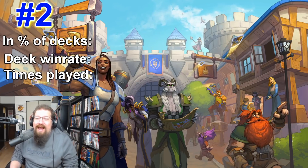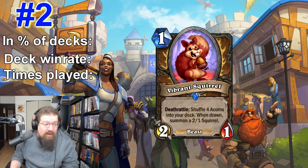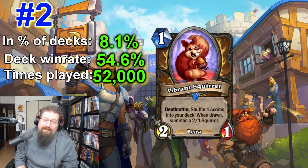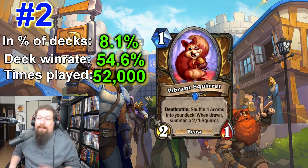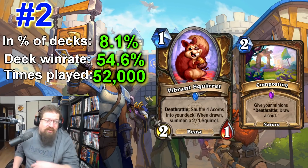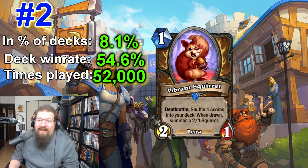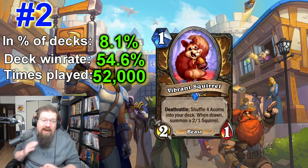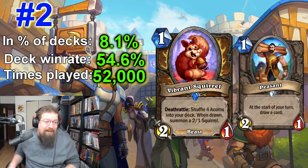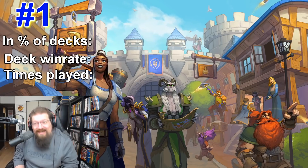At number two — the absolute nuts — Vibrant Squirrel: one mana 2/1 beast, deathrattle: shuffle four acorns into your deck; when drawn, summon a 2/1 squirrel. It's in 8.1% of decks with a 54.6% win rate and played 52,000 times. Couple it with Oracle of Elune to get a bunch of squirrels, then use Composting to draw your deck — your opponent might clear your board but they'll just draw squirrel after squirrel. Think about the stats: one mana 2/1 plus four more 2/1s you get eventually — that's an absurd amount of stats. Peasant can even dig up more squirrels. This card is doing an incredible job in standard.